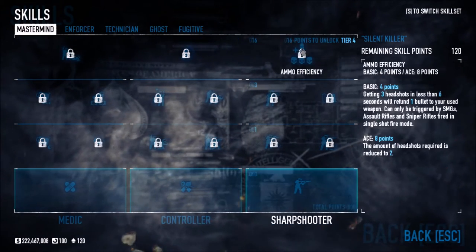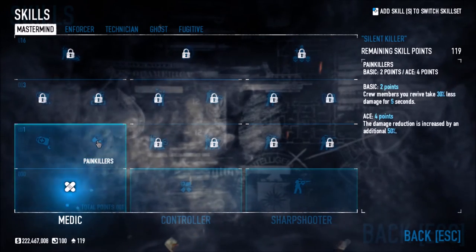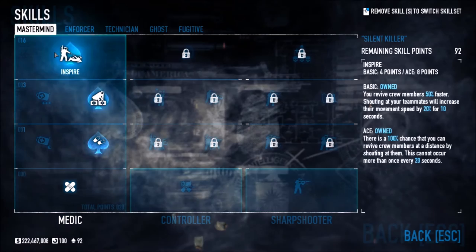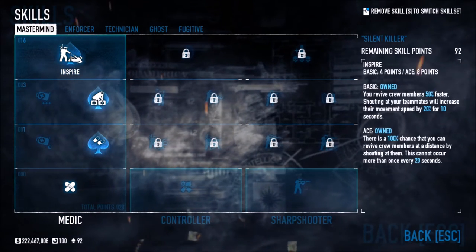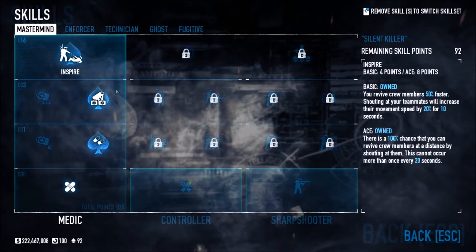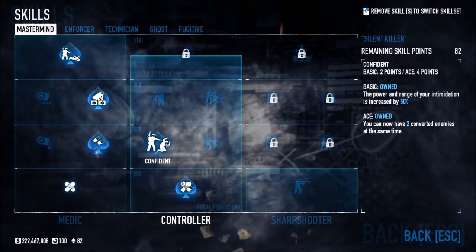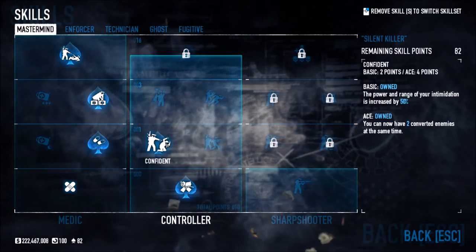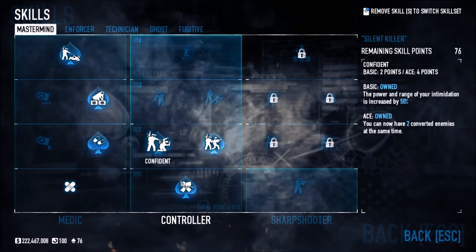If you want to go down the Medic tree, you can reach Inspire at the top. Everyone knows what Inspire is — if you ace it, you press F and you can shout your teammates to get up. If we go down this way, this is the path towards getting Joker and Dominator, which has been changed to Confident — basically your intimidation techniques.